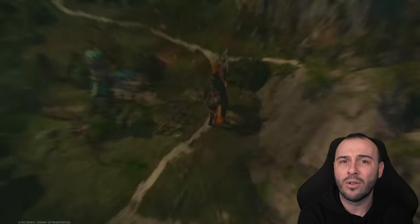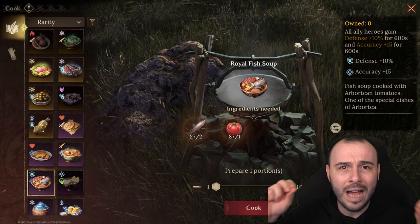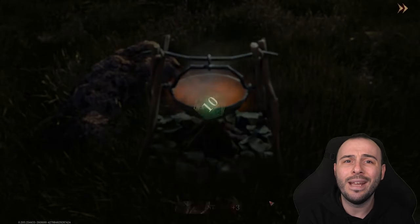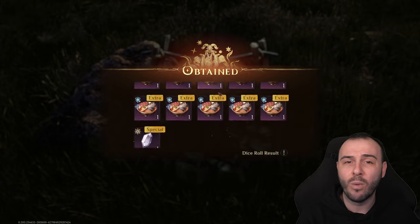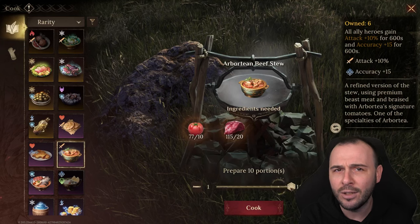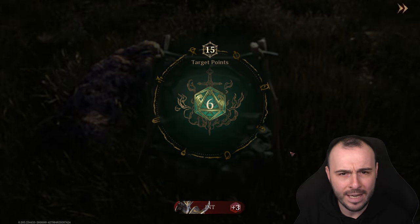Dragonair actually has a lot of collaboration events with Dungeons and Dragons. In season one, we had the Balor event, which was amazing. Definitely looking forward to season two. If you want to download the game, head over to the link in the description below or in the pinned comment. The game is available on PC via Epic Games Store or Steam, directly from their website, Mac, Android, and iOS. It's a cross-platform game, so you can play it anywhere at any time.